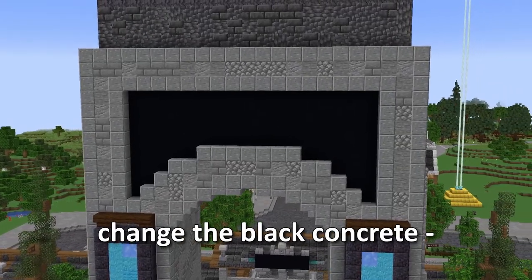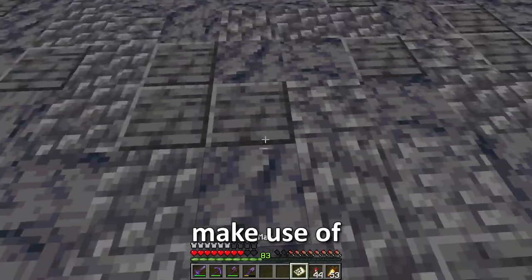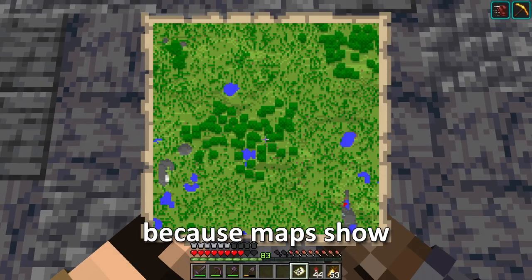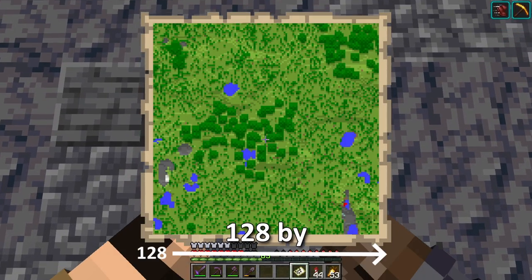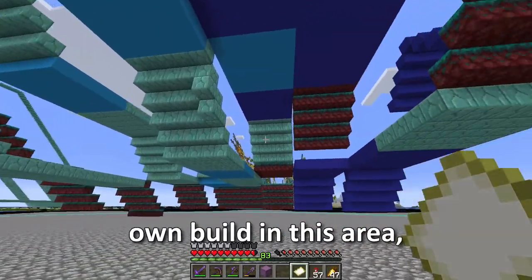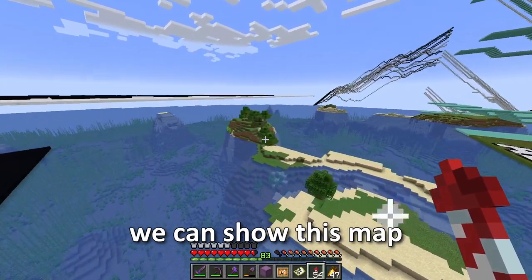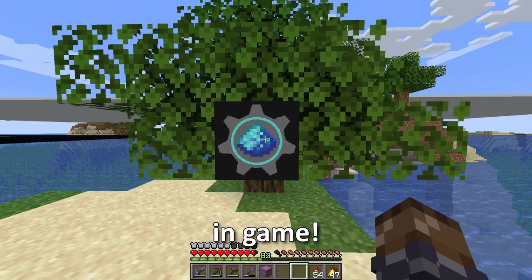Well, you're right. Except we're not going to change the black concrete at all. We are going to make use of maps. Because maps show blocks in a 128x128 area, if we make our own build in this area, the map will show that build from above. And using item frames, we can show this map wherever we want in-game.